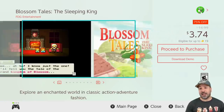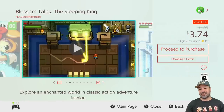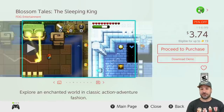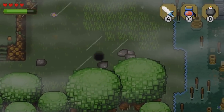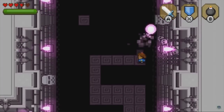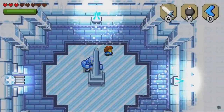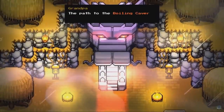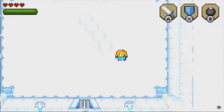Next, one last shoutout from the under $5 list this week — Blossom Tales at 75% off for $3.74. Another game I had to re-mention here to make sure no one misses out on it. Think of a top-down Zelda game, sort of like an SNES-era Link to the Past. I'll be honest — yes, the game is quite a bit shorter, but at $3.74 it is amazing value, and if you need any more convincing, there's a free downloadable demo for this one.